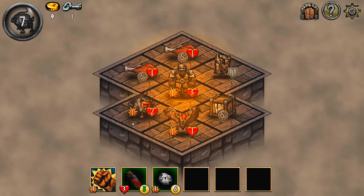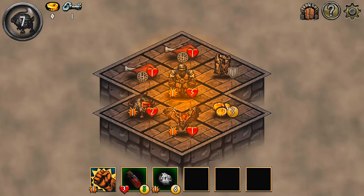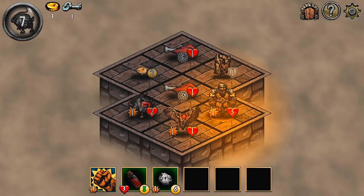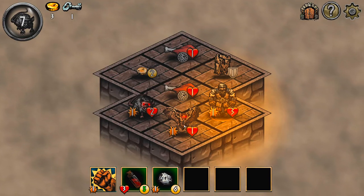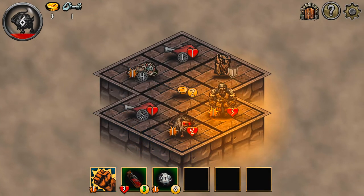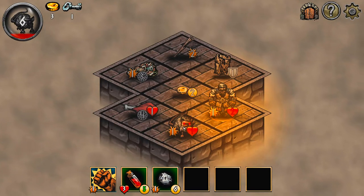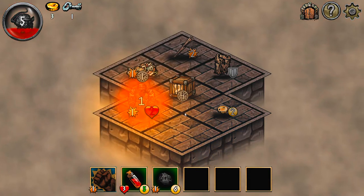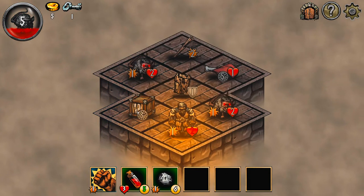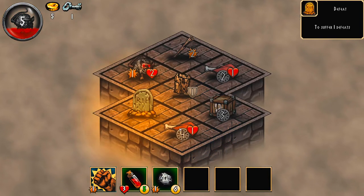Gold, characters, level, keys - items that can be used in the game; hold the button to see the description. Oh, I thought that was an enemy for a second - that's just a piece of meat. We got this! And... I died.